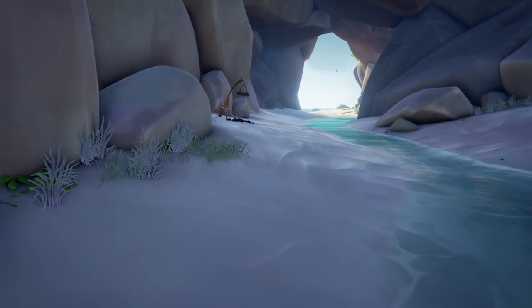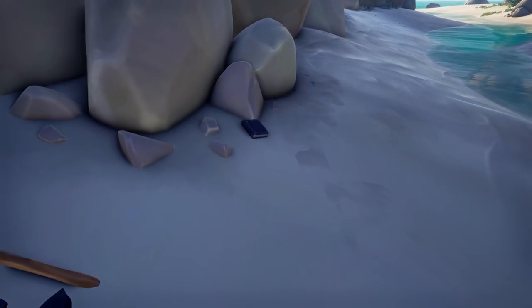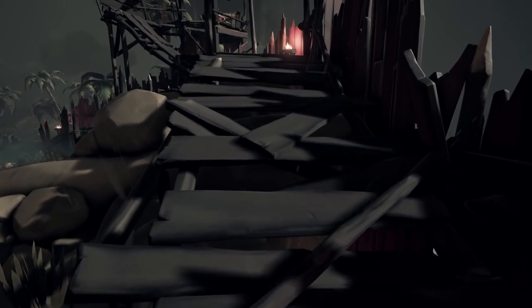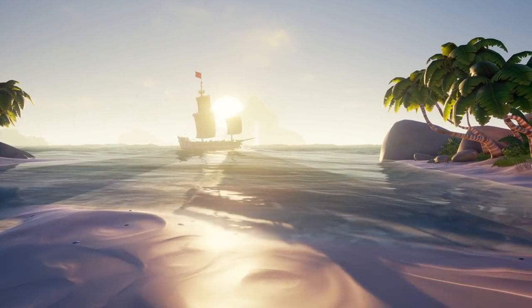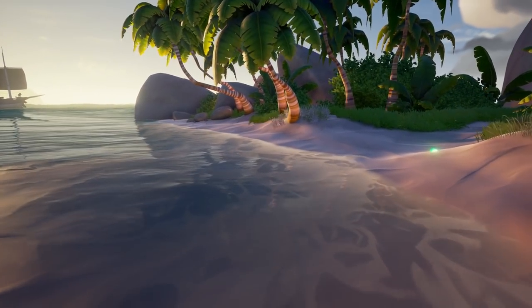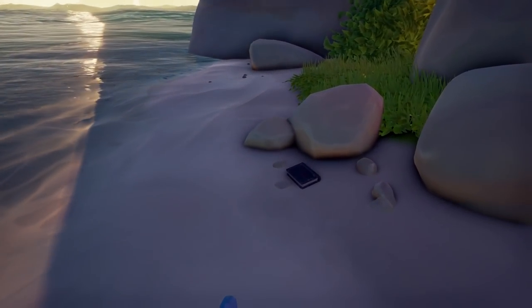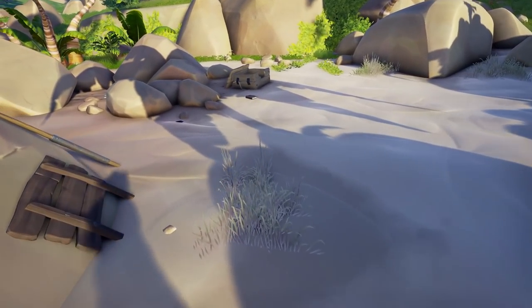For the Servant's Path journal locations: the first journal can be located at Wanderer's Refuge next to the entrance of Wanderer's Workshop. The second journal is located at Reaper's Hideout on the south side of the island, under the Cannon Tower on the wooden planks. The third journal is at Twin Grove, next to the rock on the ground on the larger half of the island. The final journal is located at Cannon Cove in the bay on the beach, next to a crate near the fire pit.